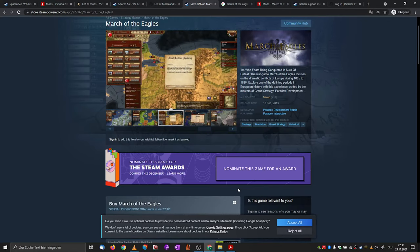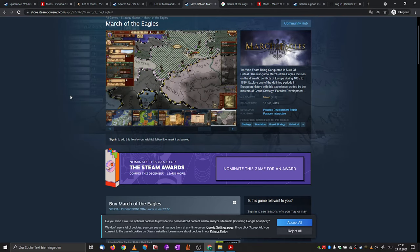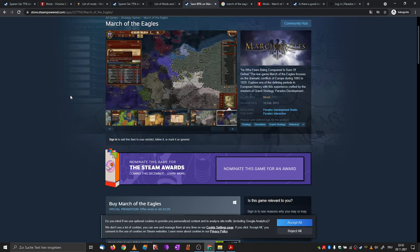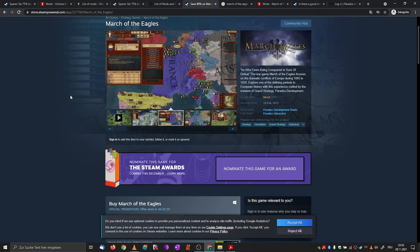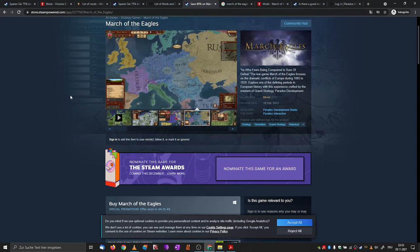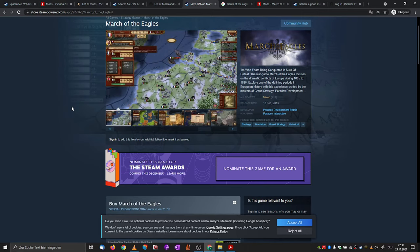Next in our Paradox classic game marathon is March of the Eagles, which was basically the Hearts of Iron formula perhaps mixed with some very bare-bone Europa Universalis into a new game. The reviews are mixed — some like it because of its straightforward and simple approach, and for others it might not be enough because of its often-considered bare-bone mechanics.